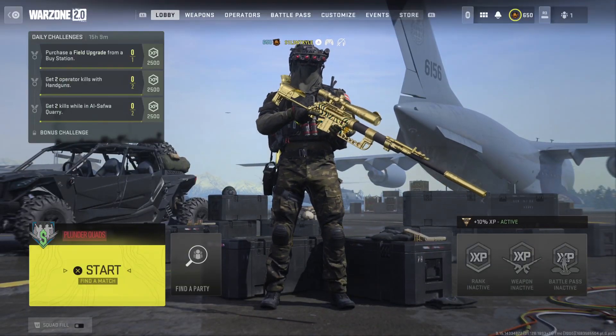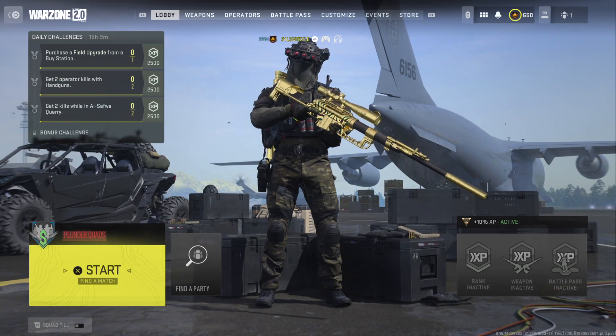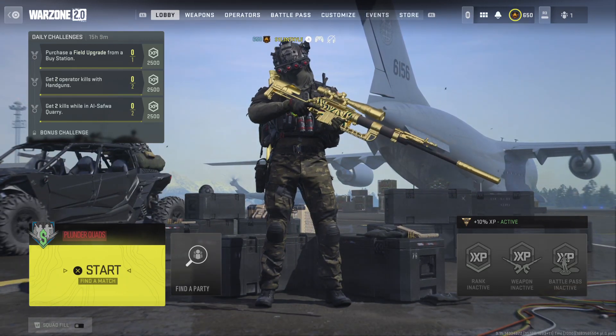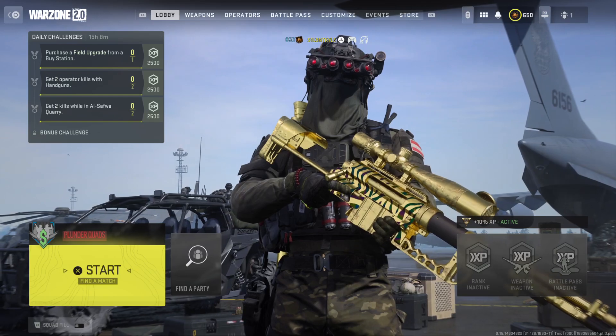Hey guys, it's Kyle again and welcome back to Warzone 2. Today we're doing the FGX Imperium versus the SPX 80. In case you guys don't know, the FGX is meant to be the Intervention from Modern Warfare 2 and the SPX is meant to be the MSR from Modern Warfare 3. So we're going to be comparing these two guns and figure out which of these two is actually better in Warzone 2.